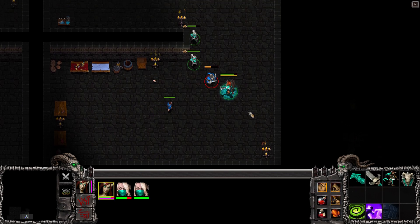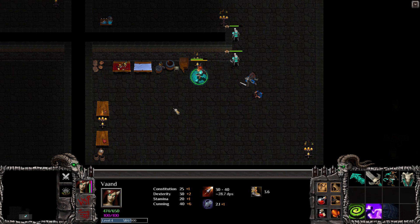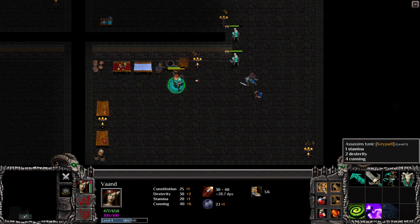I guess we may as well gain the experience here. She's not a melee character in the sense that she has a melee attack, but the knockback is still fairly powerful. Leather boots - backpack's full. Assassin's tunic - nice. I guess we're just going to get that chicken.